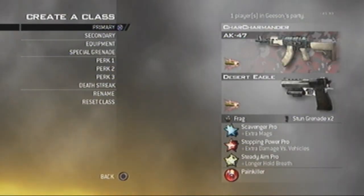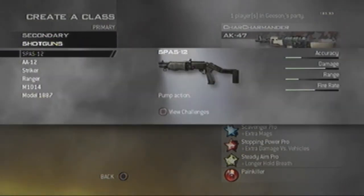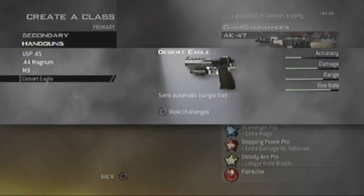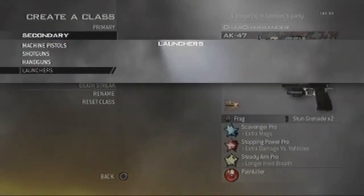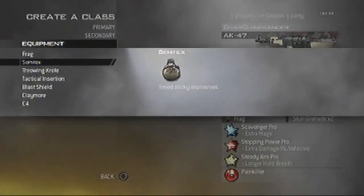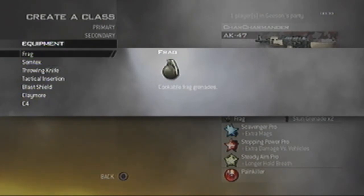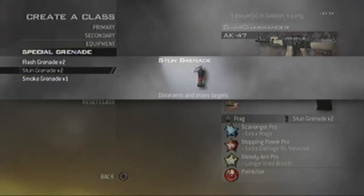Secondary: no machine pistols, no shotguns — all handguns are good for usage, no attachments, only Full Metal Jacket. No launchers. Equipment: frag or semtex, or throwing knives. Special grenades: smoke or flash.